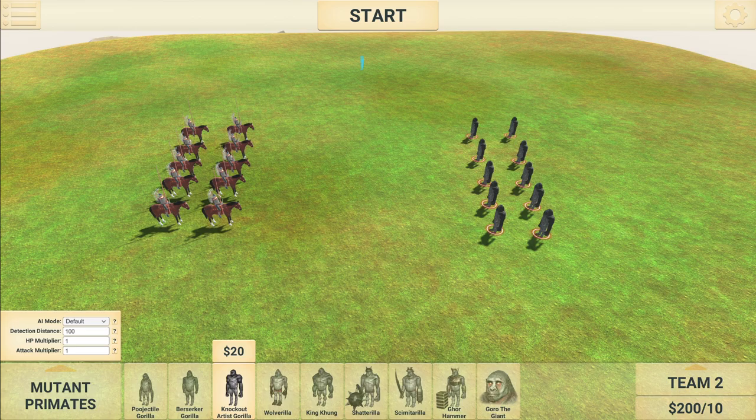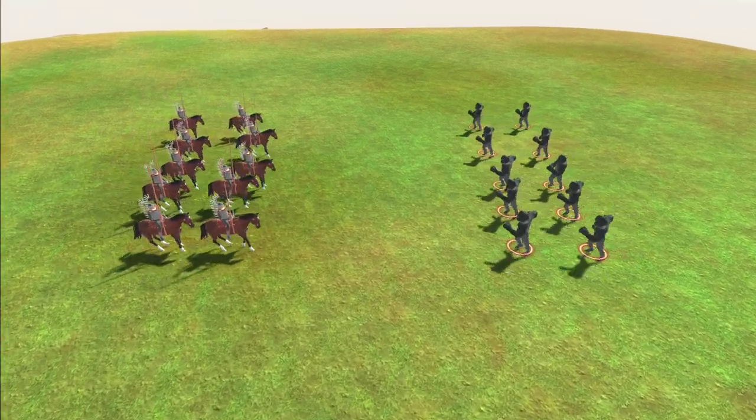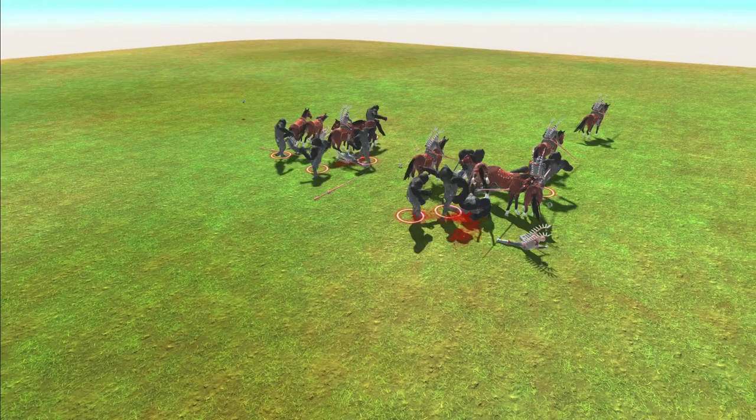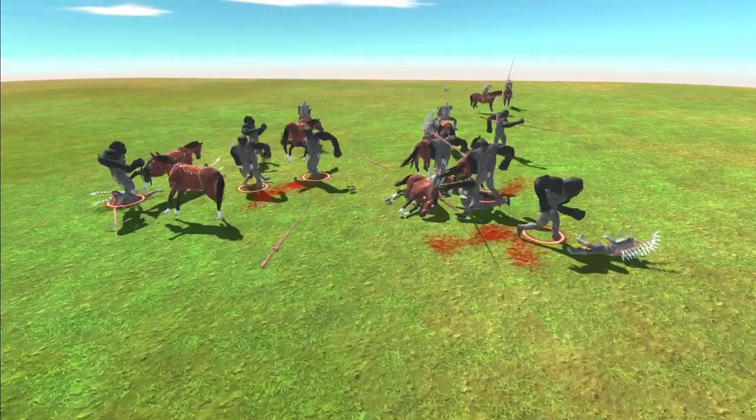Next up, we've got the Knockout Artists, also $20 — the same value as the Hussars. Will these guys fare any better than the slo-mos? Let's find out. I'd give these guys slightly more of a chance; it depends if they get speared initially. Oh, they've survived the initial spears. They've got the Hussars off the back there.